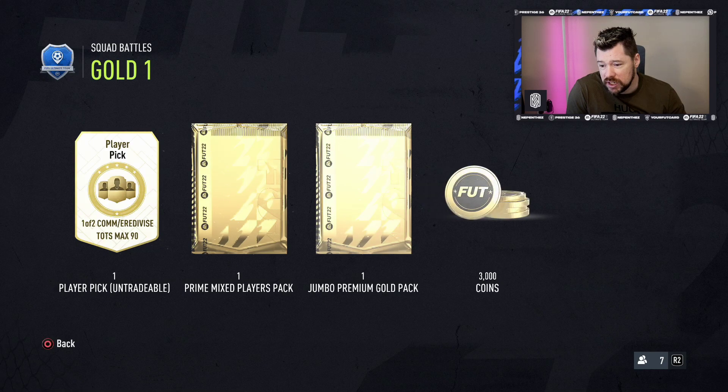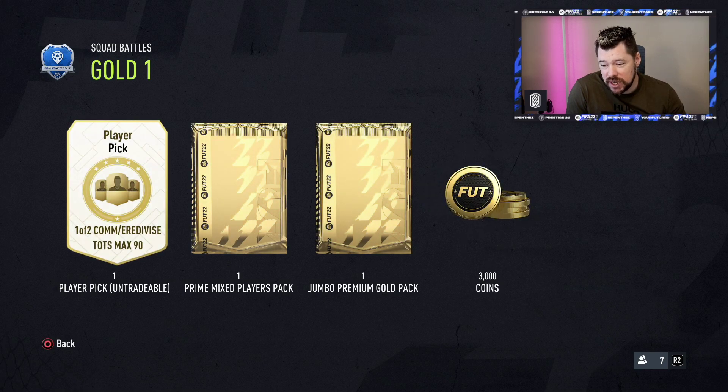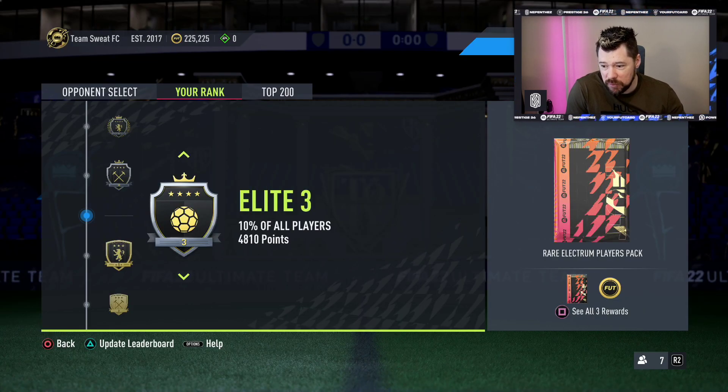Gold 1 gives you a Community and Eredivisie TOTS player pick, a Prime mixed players pack, a Jumbo Premium gold and 3k coins. So you get a pick pack from that, which is quite nice.